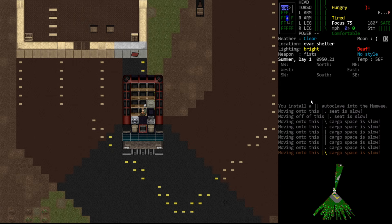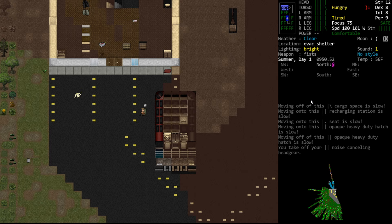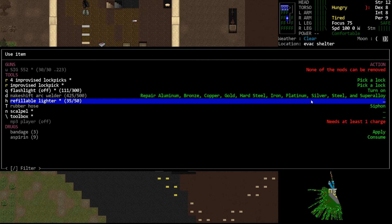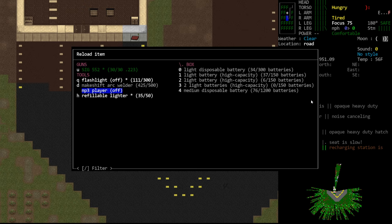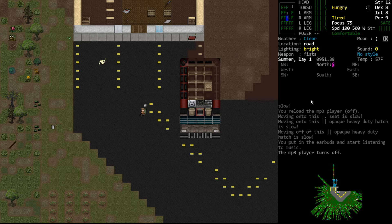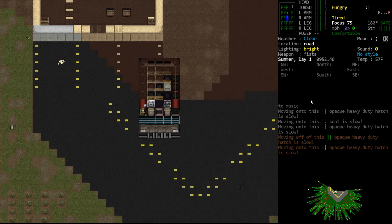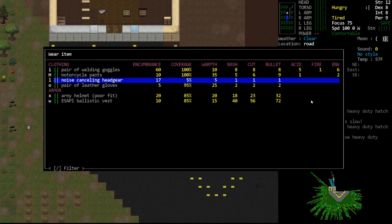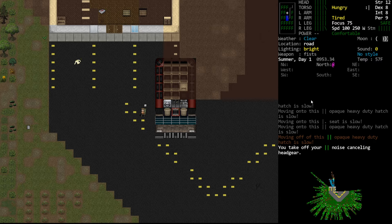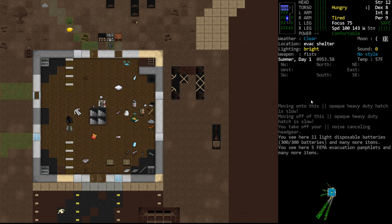Now we install the autoclave. It will take up a space in the vehicle and it will block movement, which is why we put it where we did — so we still have space to walk down the aisle. Now, how does the autoclave work? First, we seem to be deaf, which is a bug. I think what's happening is that if the earphones run out of battery while on, it counts them as still functioning. That's definitely an annoyance but for the most part it should be okay.